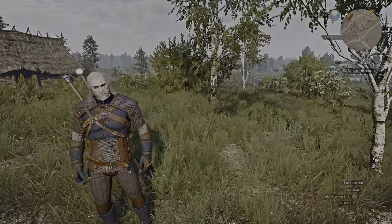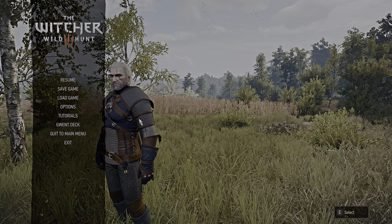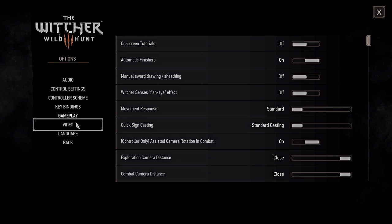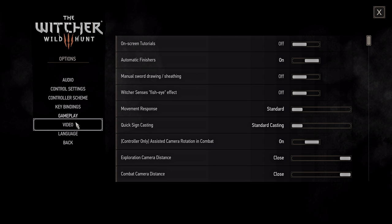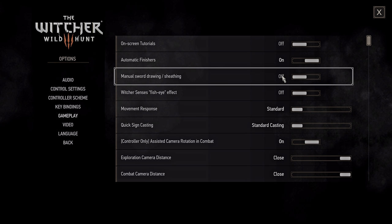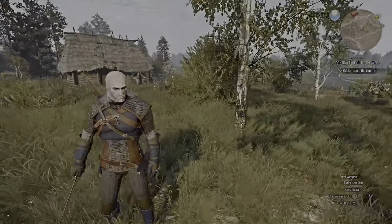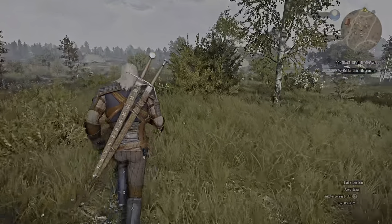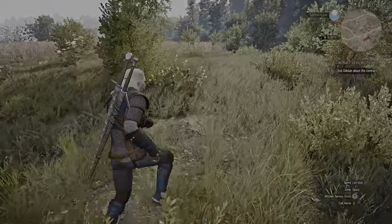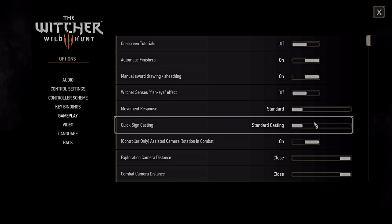Here's the thing about The Witcher 3: the default setup for mouse and keyboard is pretty awful, so you'll want to fix that. First off, go into the gameplay settings. For PC, here's what you want to do at the very least. Toggle manual sword drawing and sheathing. The reason you want to do this is because Geralt will otherwise sheathe and unsheathe his sword at the worst possible moments — he'll sheathe his sword when he thinks he's safe, but he may not be safe, and it just creates a great deal of frustration. So enable that.